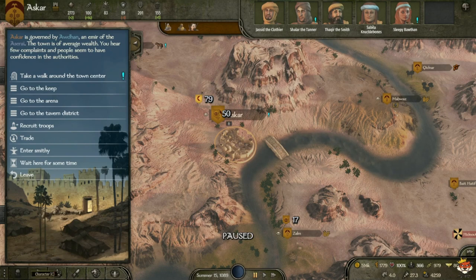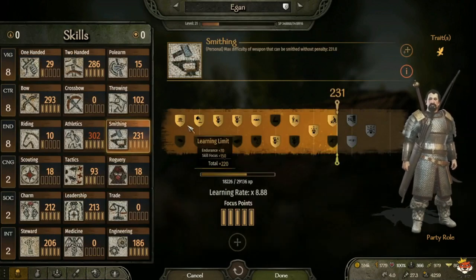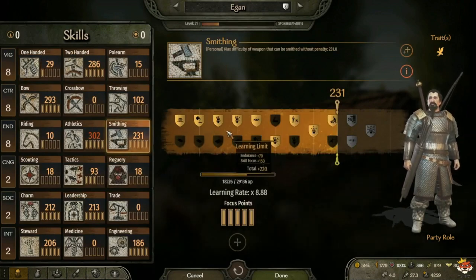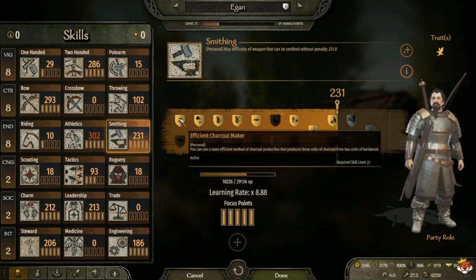What you're going to need is a little bit of Smithing to start off. You don't need 200 Smithing — you can get away with like 50 to 75 Smithing. The biggest thing you want is Efficient Charcoal Maker, so instead of producing one charcoal you produce three.